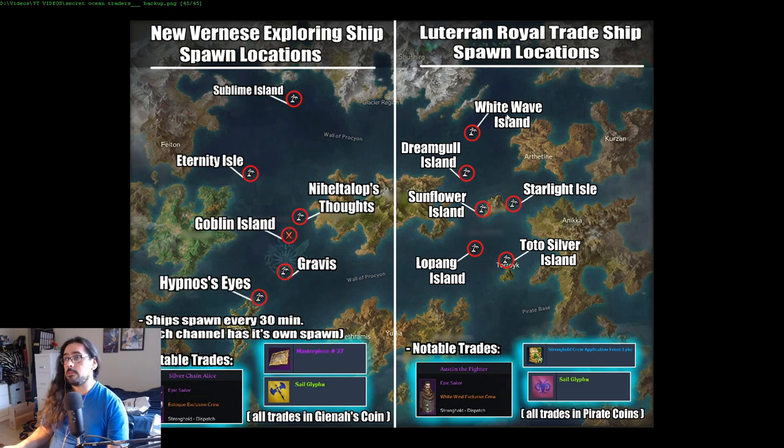For the Lateran Royal Trade Ship, it spawns on the eastern side: White Wave Island, Dream Goal Island, Sunflower Island, Starlight Isle, Lopang Island, and Totos Silver Island. Same deal — the ship lasts 30 minutes and then disappears. There's a cooldown before it spawns again, so I usually just keep channel-hopping as soon as I find a ship.